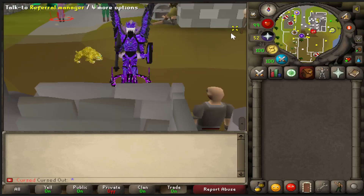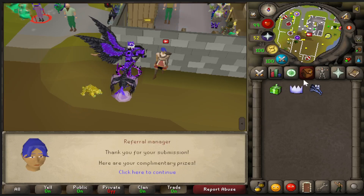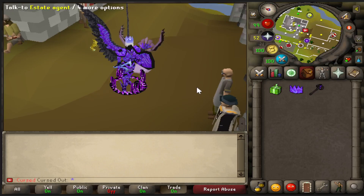If you're new to SpawnPK, don't forget to use code CURSED right here at the referral manager. You enter promo code CURSED and you get these awesome little items: a referral code box, a Cursed Outs party hat, and Cursed Outs flowers. And you don't even need to be a new player to get it. So thank you folks and enjoy the video.